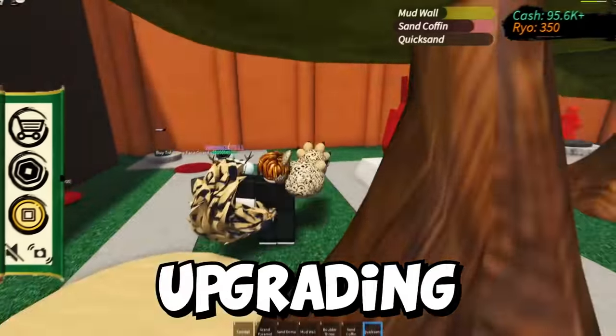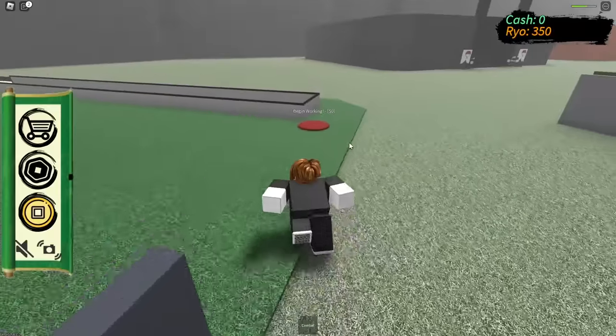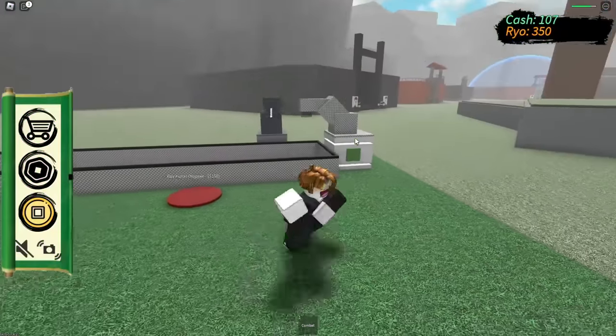Today, we are playing Naruto Tycoon and upgrading our Tycoon to get the best abilities. So let's pick this Tycoon here, and now we can start making money. I've already got $177 just waiting — nice. We can get a shuriken dropper right off the bat.